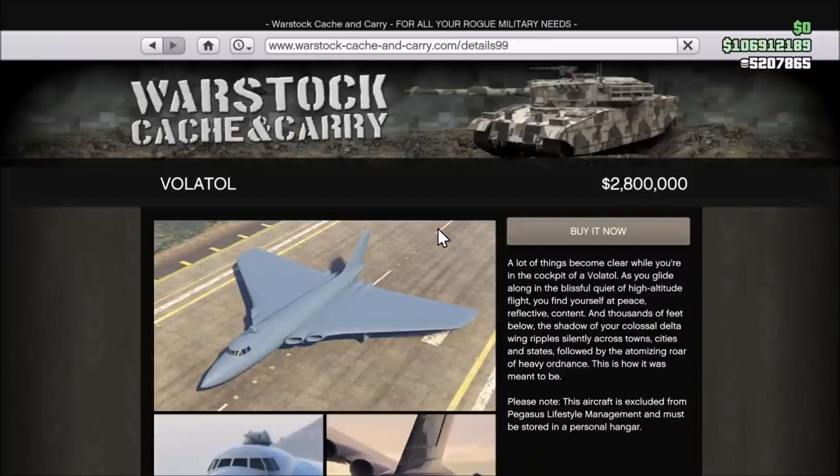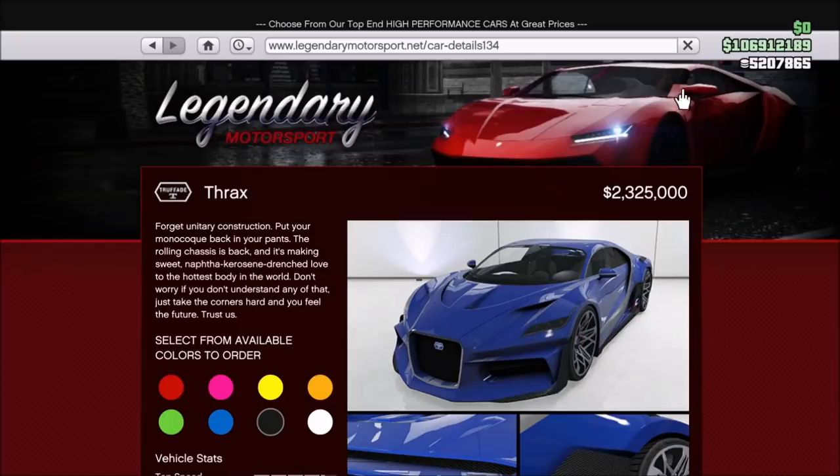And get excited Twitch Prime members because this week your membership gives you access to 75% off of the Volatile Bomber Plane, and 40% off of the Pfister Thrax.